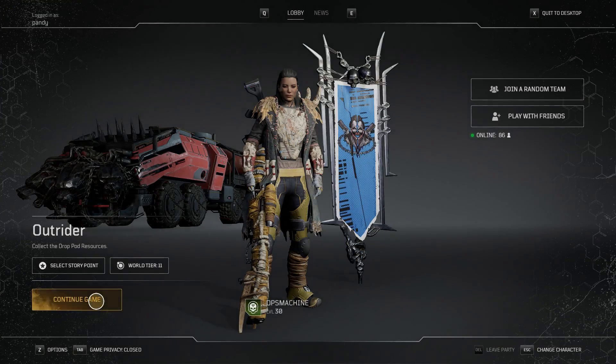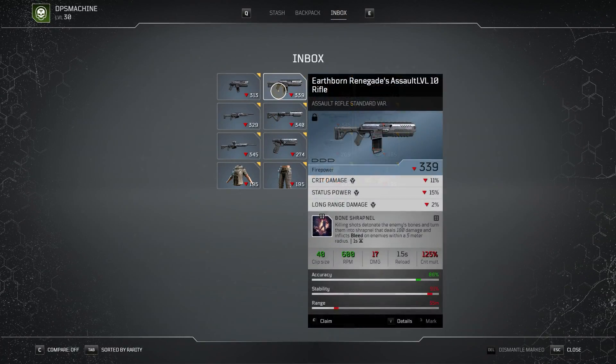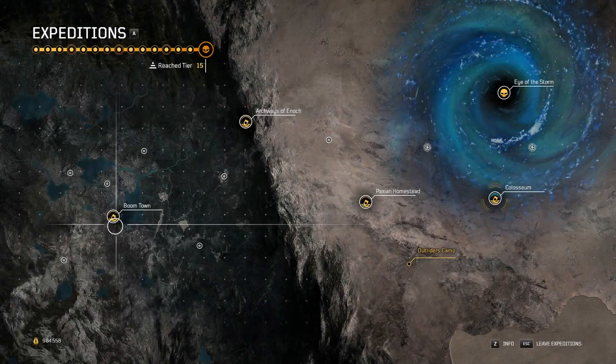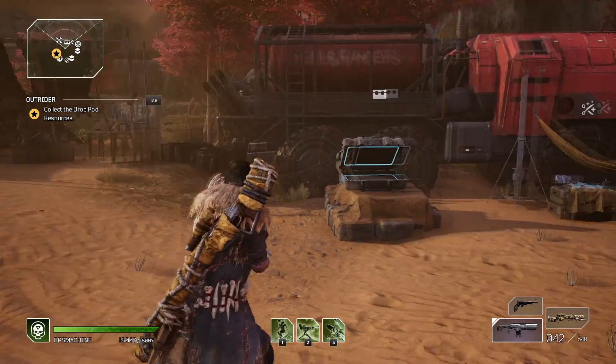Fix out all of this and return to your lobby. Head right back in, and if you did that, open up your stash — the inbox will reset and the gun will be right there. So it's pretty simple. After that, open up an expedition, do the same thing: launch it, die, abandon, return to lobby, come back.